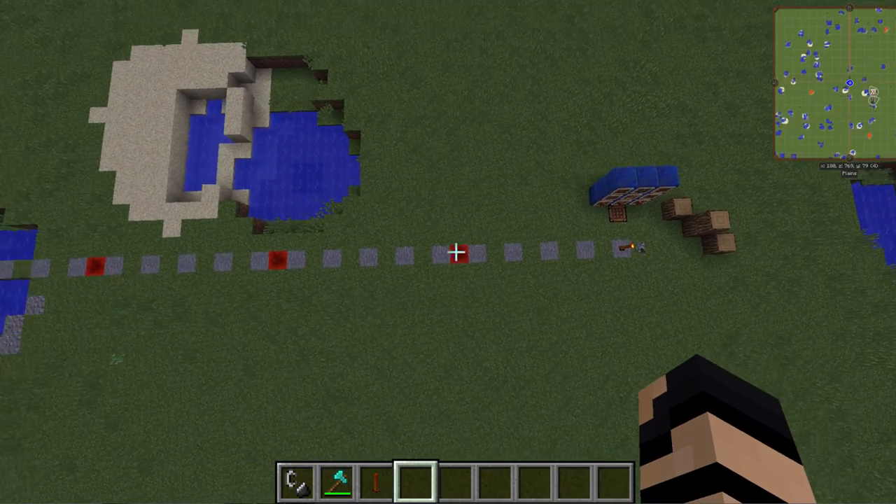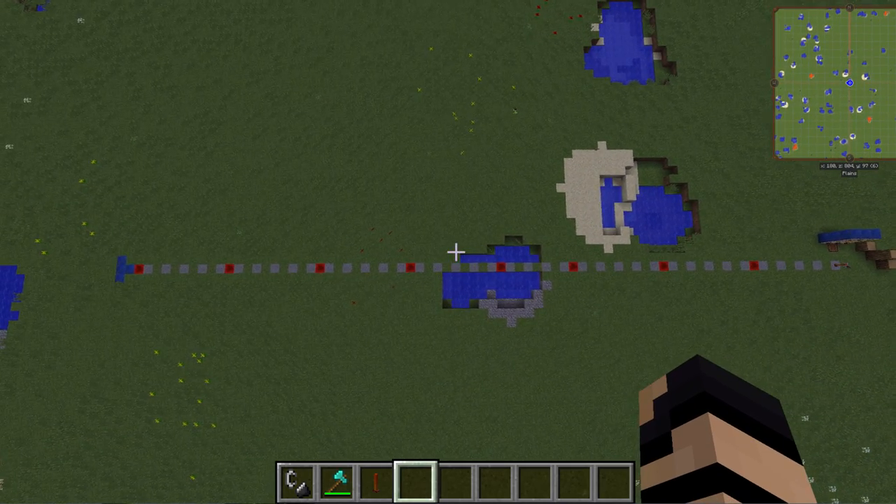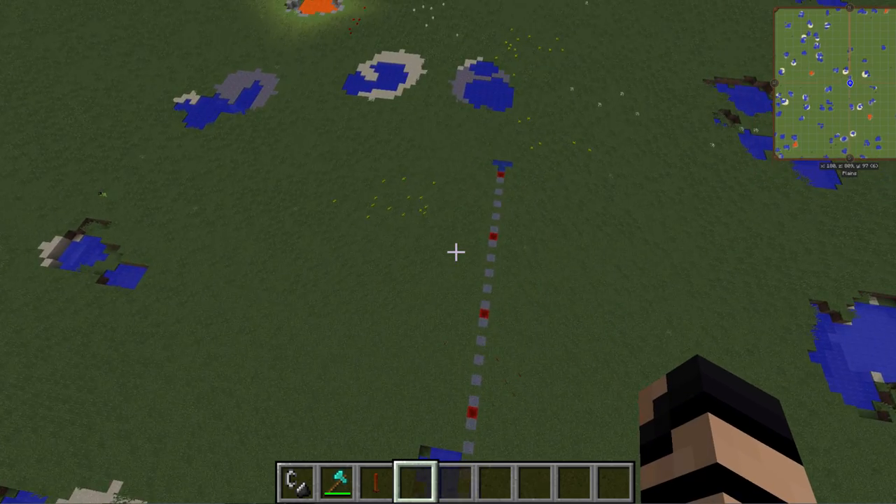Allow me to demonstrate by zooming out here. You can see every redstone block represents about ten blocks. So we've got one, two, three, four, five, six, seven — about 80-ish, a bit more or less, depending upon where you place it in the chunk. So it's about 80-ish blocks of radius.